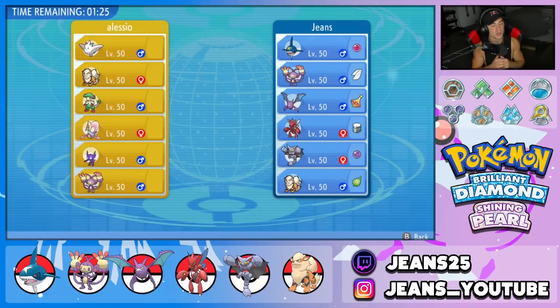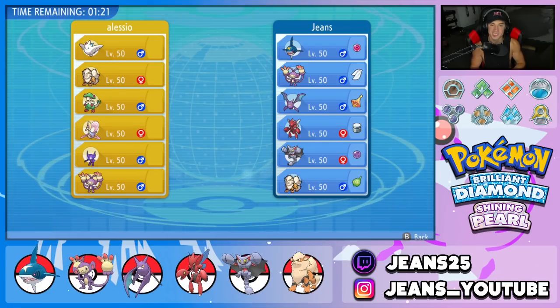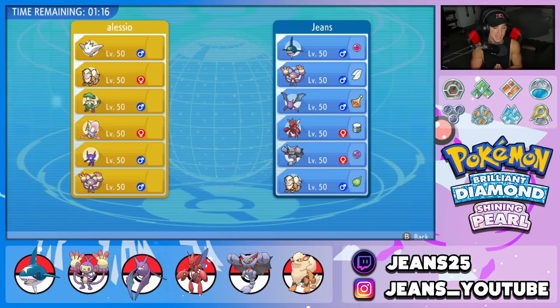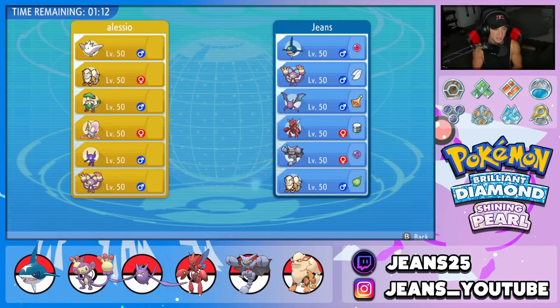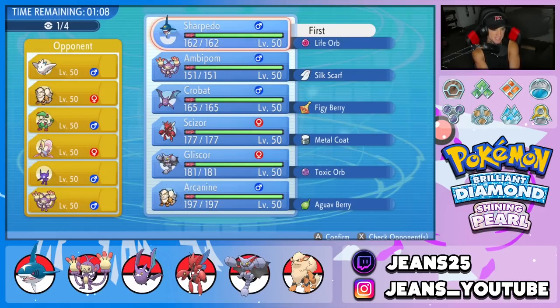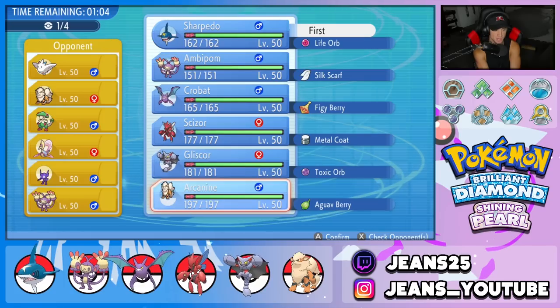We're hopping into battle one, going up against a rather strong team: Togekiss, Arcanine, Breloom, Sableye, Ambipom, and Cresselia. We have a lot of physical attackers, so I feel like he's going to lead Arcanine and try to Intimidate. I might lead Sharpedo, or go Arcanine of our own, or Crobat for a nice Tailwind with Inner Focus. After weighing the options, I'm going to go Crobat and Arcanine.